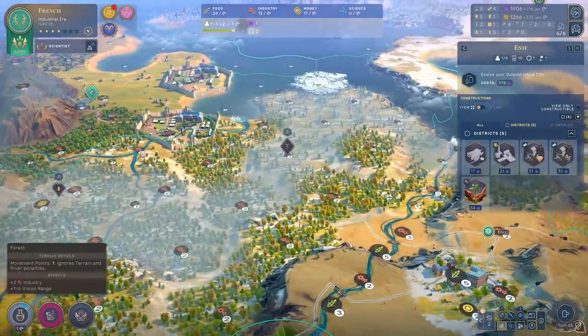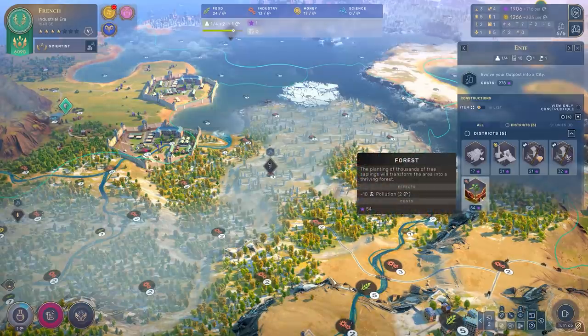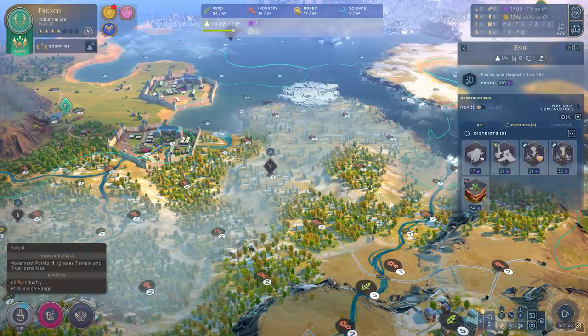I think it's also more important to be using these forests to build production, because the developers are going to be changing the pollution mechanic down the line. So you may as well make the most of these hidden gems while you've got them.